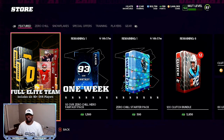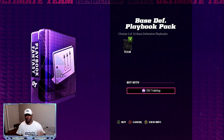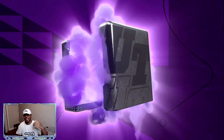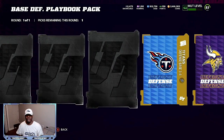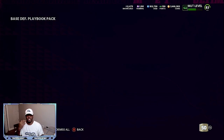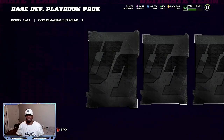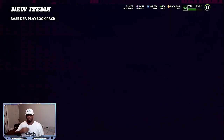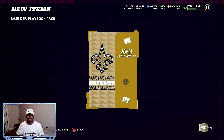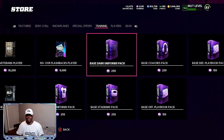Now go to the store and then go to training. Go all the way over to defensive playbooks. It's between three and four different playbooks that are selling at the highest price. Right now we're going to do Saints for this video because it is selling for over 4,000. You should do it at least three times — that's going to give you at least a 4,000 profit. Take that 700 training and pull these packs as many times as you can on the defensive side.